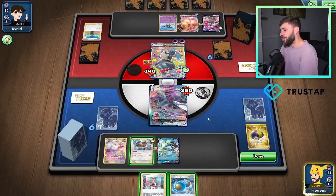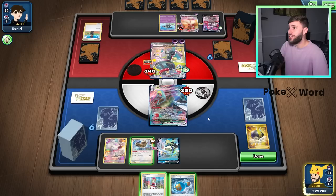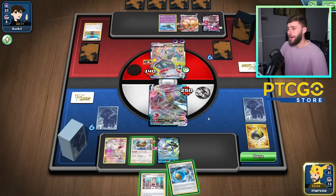We've got to consider the play we want to make now. We need a Tower of Waters. We need an Energy and we need an Earthen Seal Stone — so we need three pieces. We can get one of them with Irida guaranteed — we can get either the Energy or the Stone. I think the Stone's probably better, because there's so many more ways to get Energy. It's just the Tower that I'm worried about — it's the retreat.